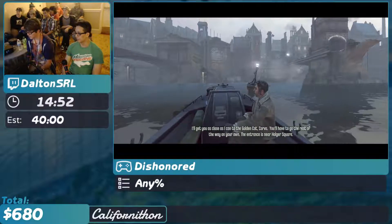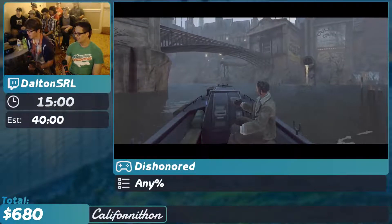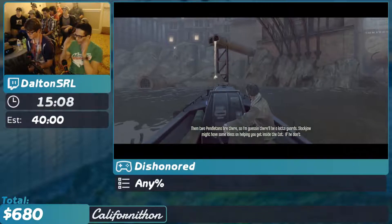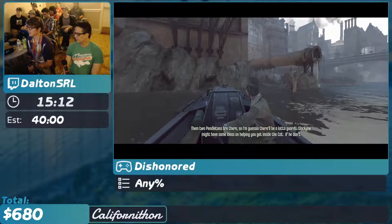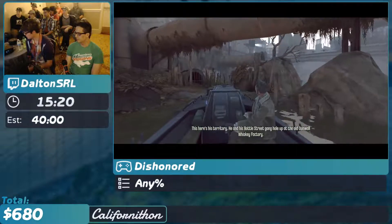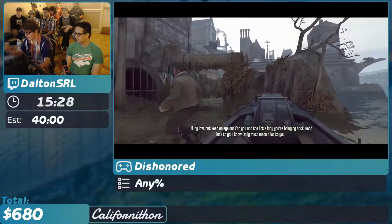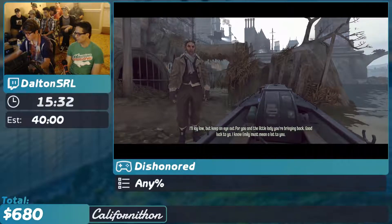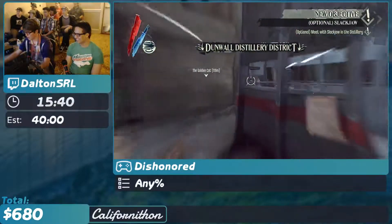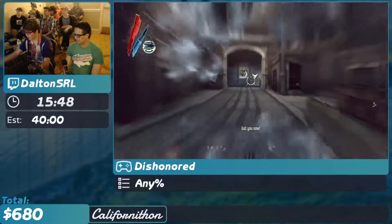All she does is say 'I'll get you as close as I can to the golden cat' — she does nothing. Alright, so this is the first instance of RNG. This is a good run. I really like this run because it is both action-packed and fast-paced, and there is very minimal RNG. There's this one right here which is a difference of like one or two seconds, and then one of the later missions which is about 10 to 15 seconds, and that's pretty much it. Other than that, it's whether or not guards will shoot you. So this is the same location that our last mission was in, which is the only time that happens.